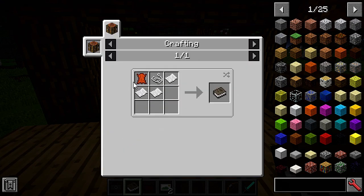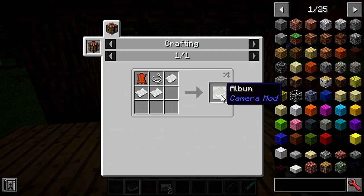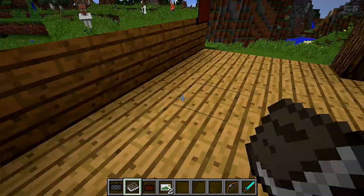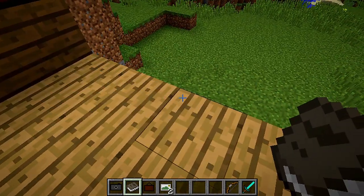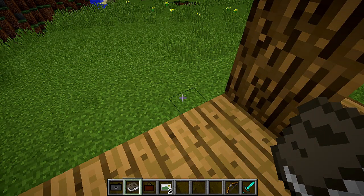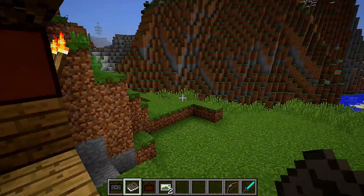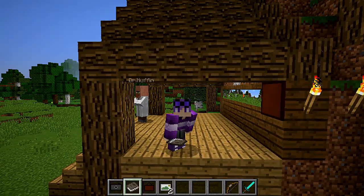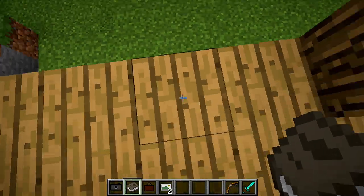You can also get an album — just use leather, paper, and place three pieces of paper with a string, and you can get an album. It's very simple. If you use the album, just press shift and right-click and it will open.